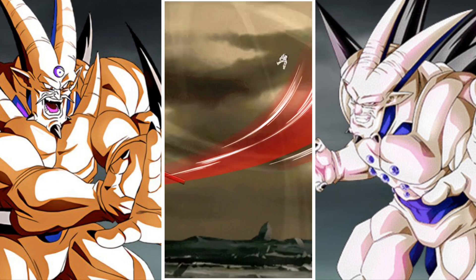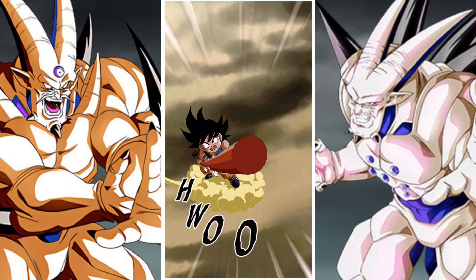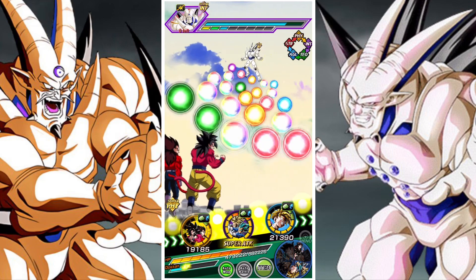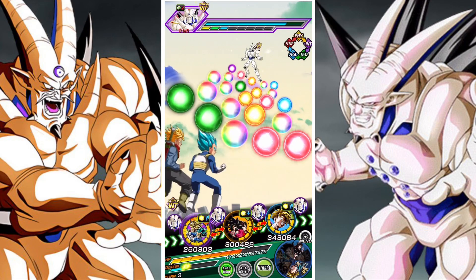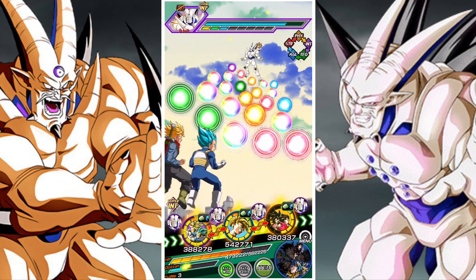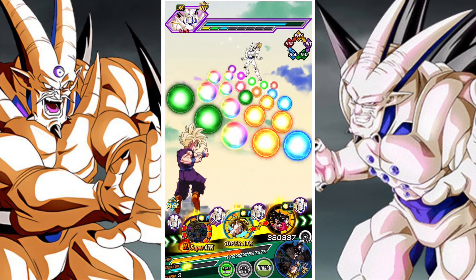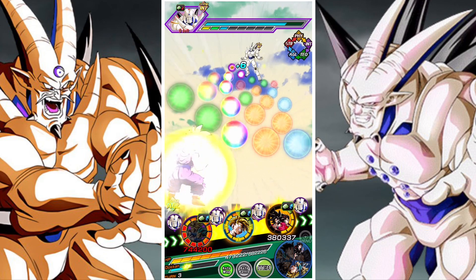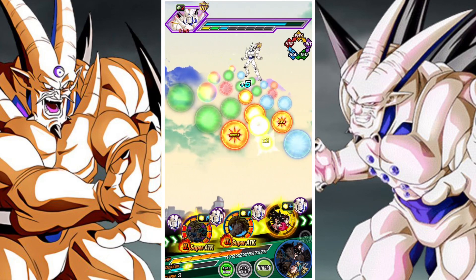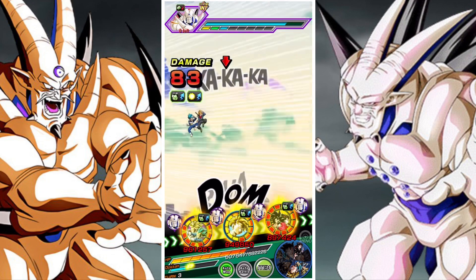They activate the entrance animation once only — their ki goes to defense at 70% and they guard all attacks for five turns from the start of the turn when there's another Bond of Parents and Child category ally attacking in the same turn. This is a pretty easy requirement to fulfill. They also have ki+2, attack and defense at 140%, and launch an additional attack with a medium chance of becoming a super.